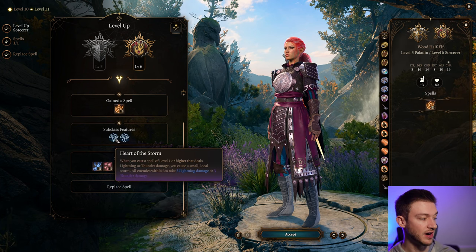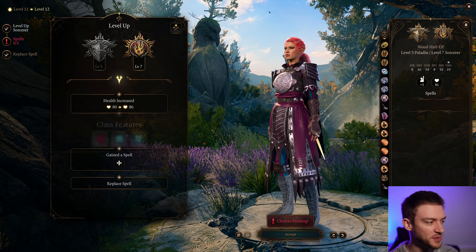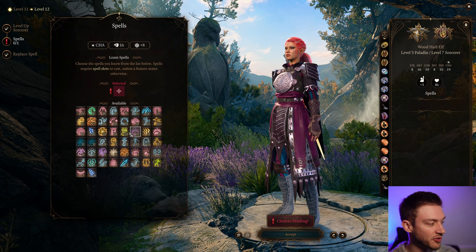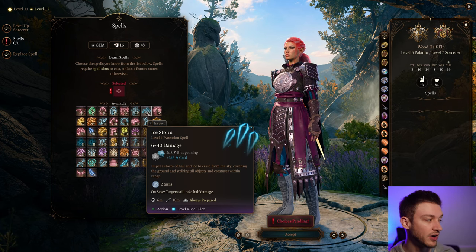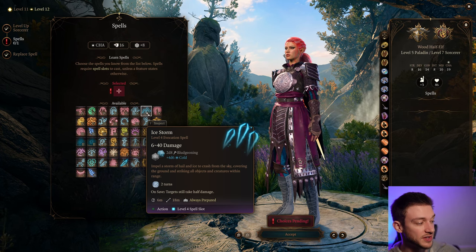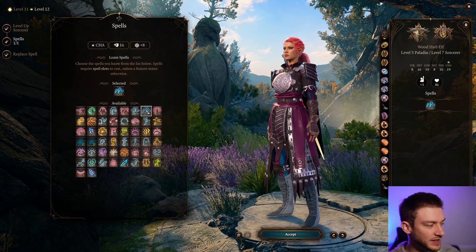We also get Heart of the Storm — when you cast a level one or higher spell as Lightning or Thunder, you create a small local storm and you're resistant to Lightning and Thunder damage. Lightning damage is underrated in this game. At the final level we get a level four spell choice. Ice Storm is great because it creates icy surfaces which knock creatures prone — you can then cast a Fireball on it and apply Wet to all creatures in range for massive damage. Wall of Fire is also an option, but I think Ice Storm is a little bit better in practice.